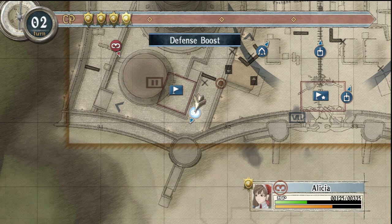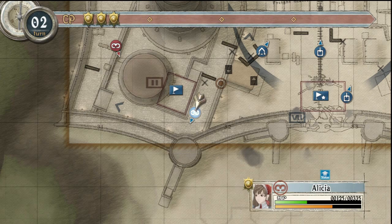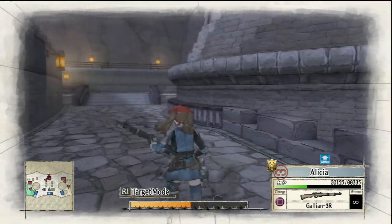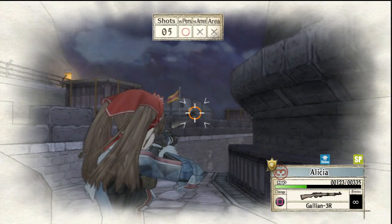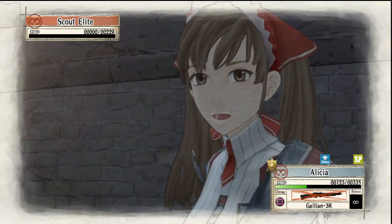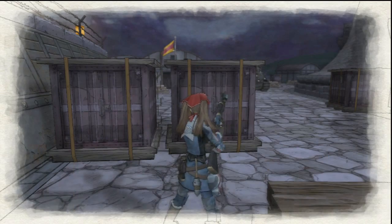I'm going to give Alicia the defense boost now. This is the first time in the game I'm actually using the stat-boosting orders — attack, defense, all this other good stuff. Alicia, run. Your job is to capture that base. She will not take damage from that, so I didn't really need to give her the defense boost yet. I was afraid I wasn't going to kill that guy. Resist crossfire is probably the best trait to activate right now for Alicia.